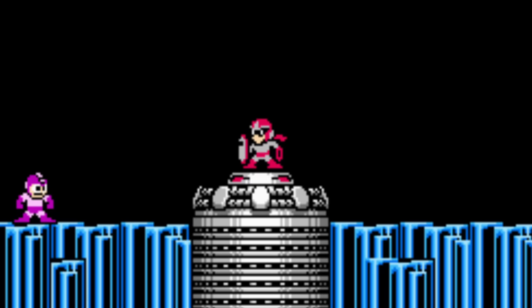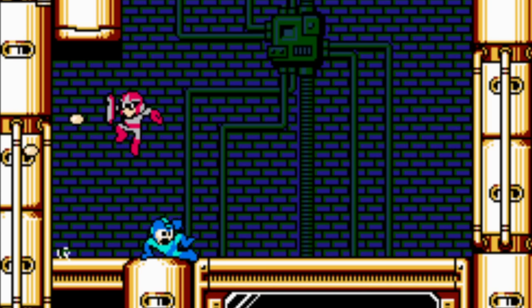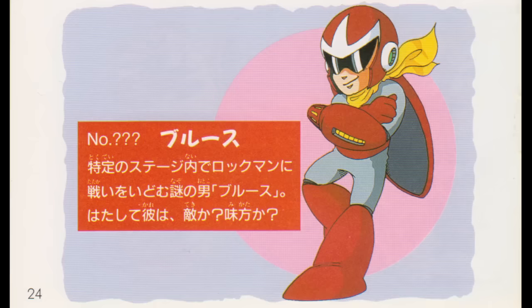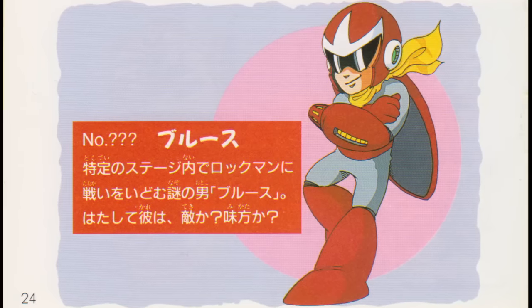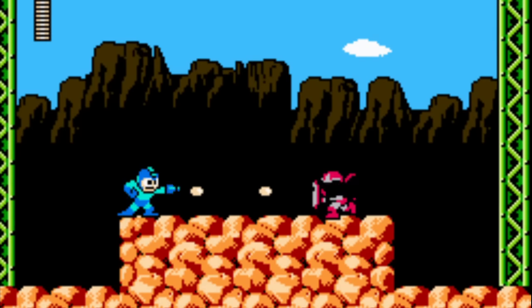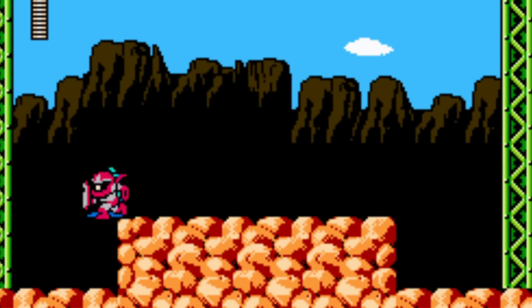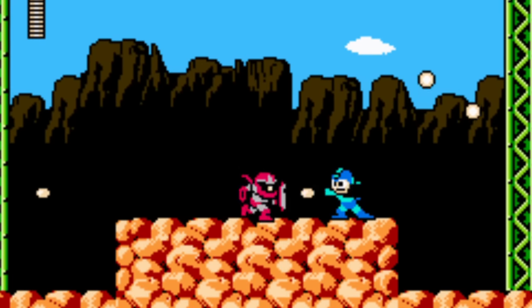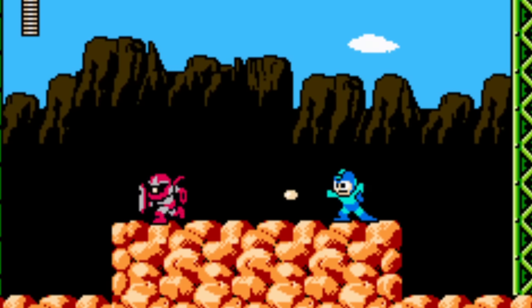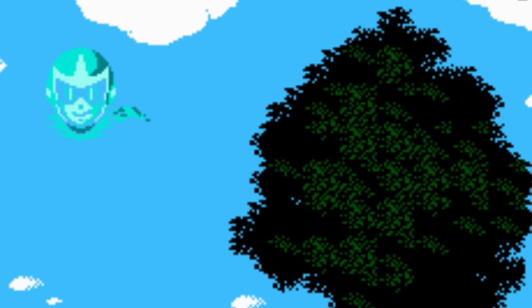Proto Man is a mysterious figure in this game and appears within several levels to test Mega Man's skills. In the Japanese version, his name is Blues, which fits into the game's musical theme. When publisher Capcom localized the game for English-speaking players, they decided that the name Blues was confusing for a red character, and changed the name to Proto Man despite protests from the Japanese team.